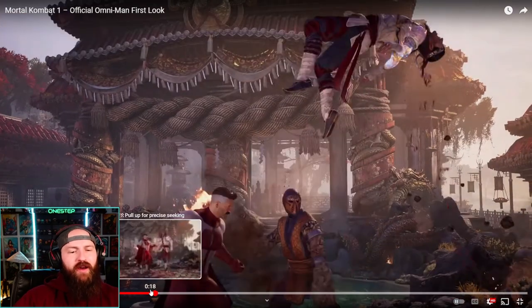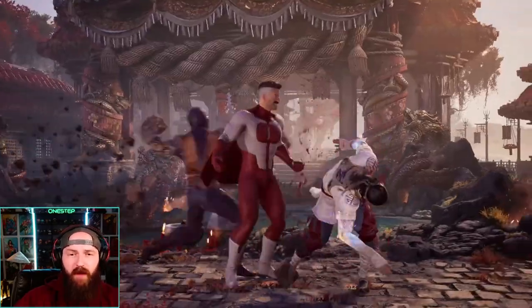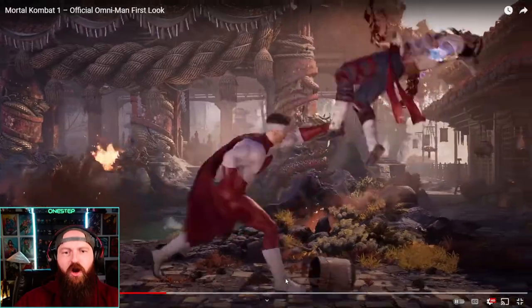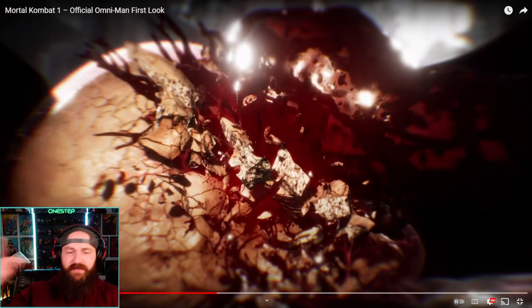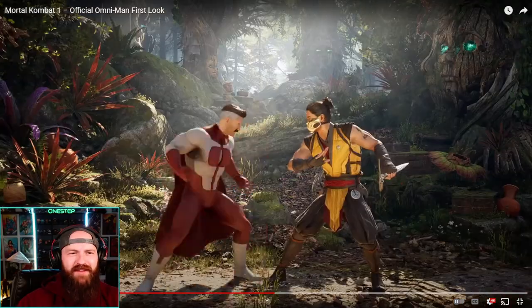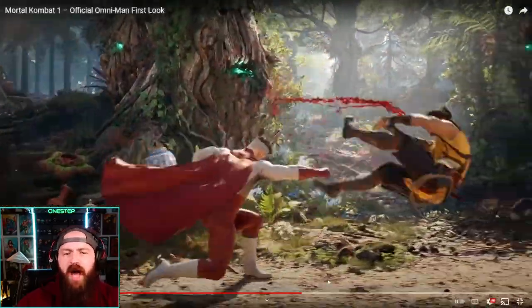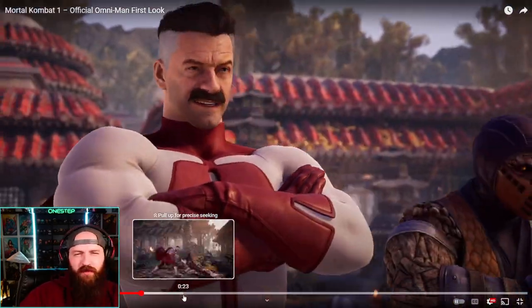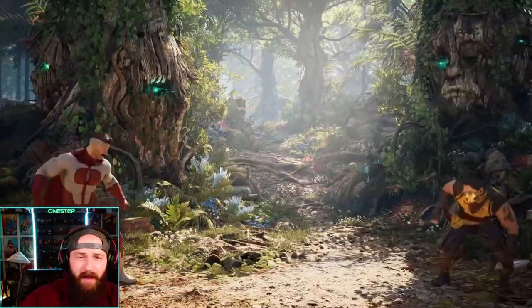Standard brawler punch — that looks like an overhead for sure, kind of like Geras's first punch. Punch, punch — that's probably an overhead — then a punch up from Tremor. So a combo extender of some sort, it looks like Tremor comes out for a punch-up combo extension. Air grab maybe, or an anti-air grab. We got two Tremor pop-ups — I wonder what the main difference is between these two pop-ups. Does one apply burn damage maybe?